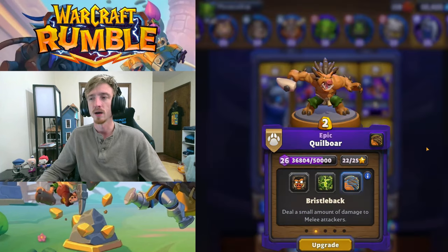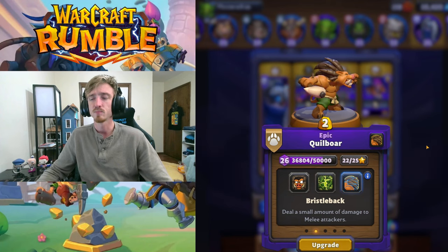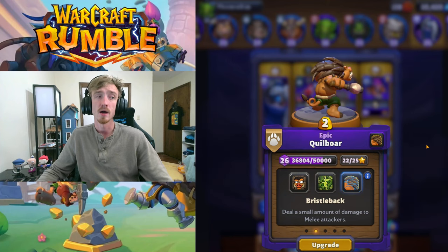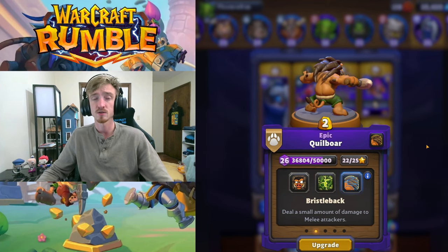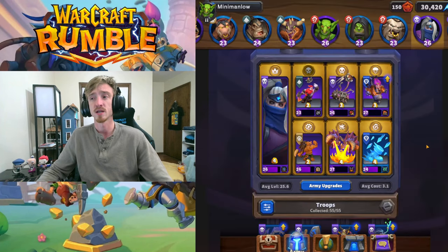Next we have Quillbore. This guy is fantastic — a 2-gold unbound unit. Bristleback is the talent we're running here; it deals damage back to melee attackers, and it's also dealing damage back to Skeletal Mages from Baron currently. Quillbore is good against those. He's good at tanking safe pilots that they deploy at your base, good at stopping Dark Iron Miners, and great at tanking Baron because Baron does elemental damage. He has a lot of utility.